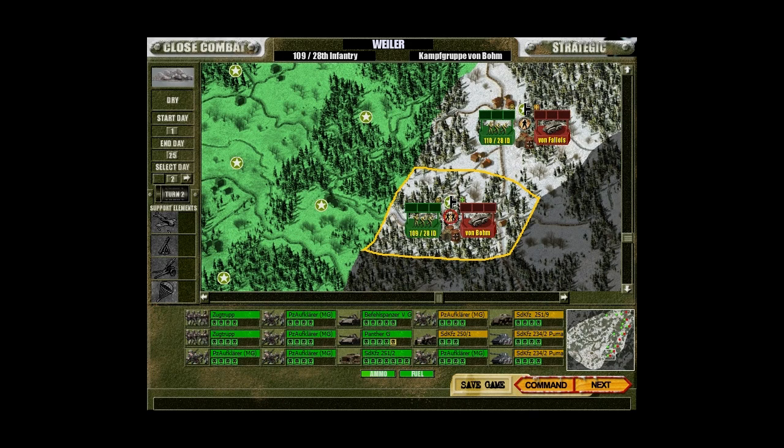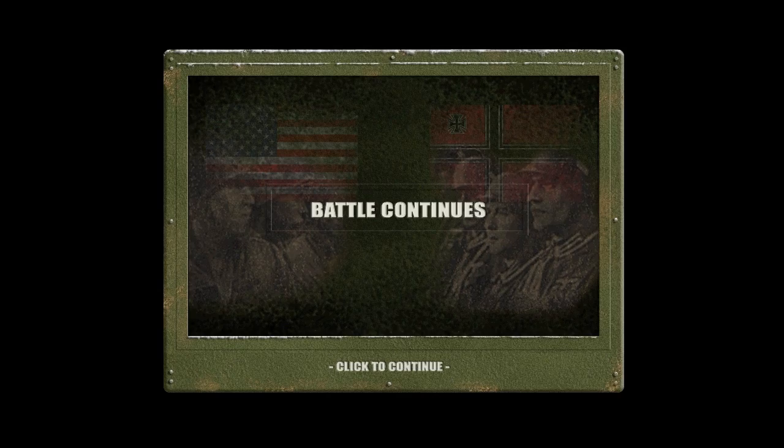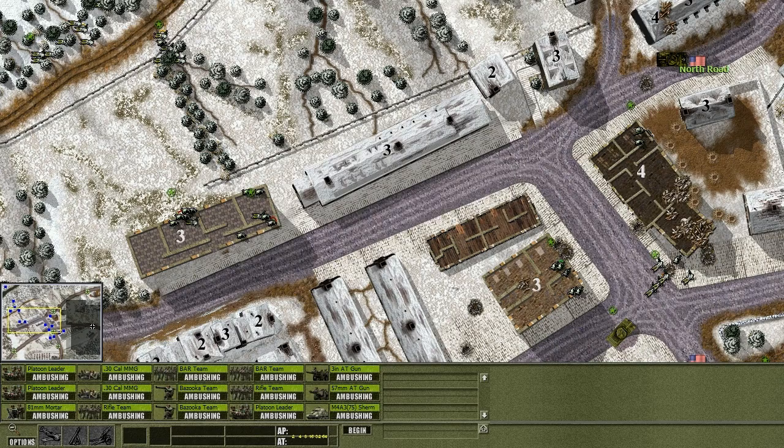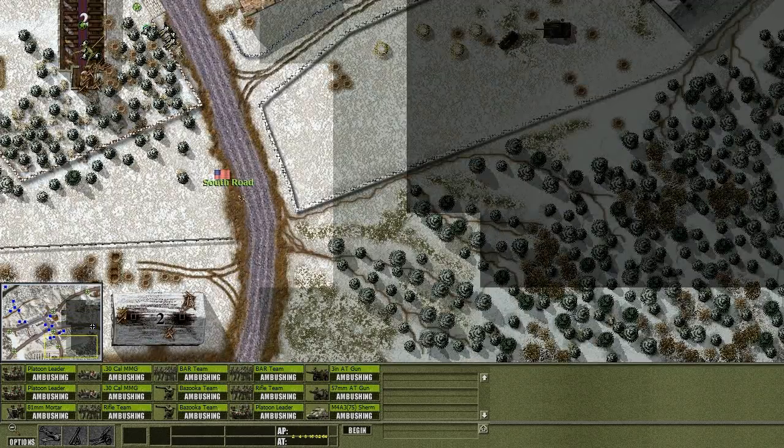There's a couple of Pumas and a field Panther. This is not going too badly and we might still win this. We are though running out of guys, more or less. We need to start replacing units at some point. We kept them in this corner here, so that's good - that's actually really good.